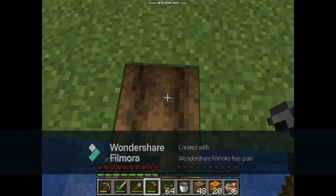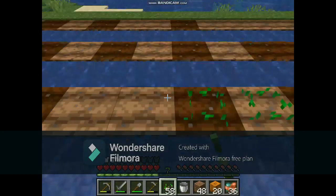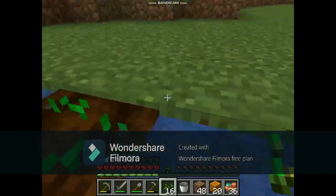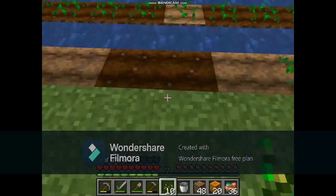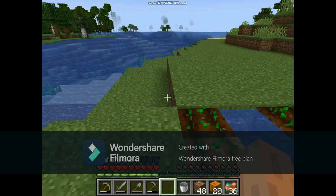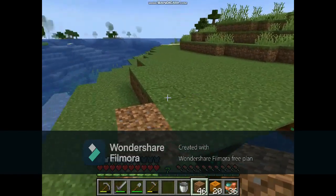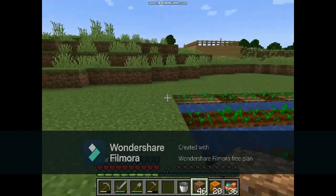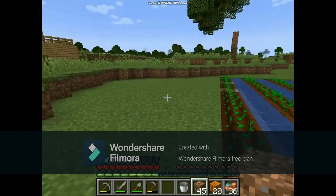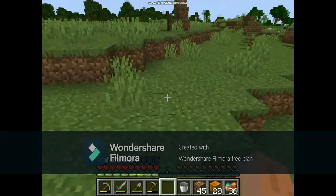I'll tell you later. I will put it in the mouth and then let me put some of the cactus. Let's place some of the cactus. I have put it in my head. I have found another side. I have made it here. Look, my farm has become a little bit. I want to give it one side. I think the animals will come. Animals and mobs will come. They will remove all the animals. I have to put it in safety.